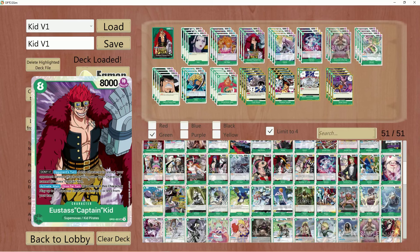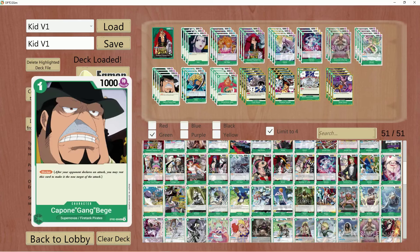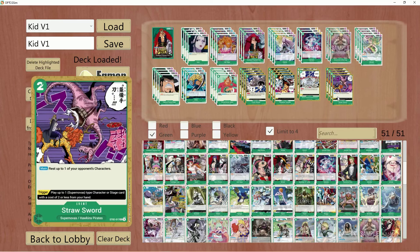On your 9 Dawn turn, when you drop down the Kid, your leader effect is only swinging for five. But Kid allows you to get a body on board and play either a Beige or Monet. The best thing about playing Monet off of Kid's effect is that when your opponent attacks, if you choose to block with Monet, you can rest something on their side of the field — another blocker you don't have to worry about with Straw Sword the following turn.